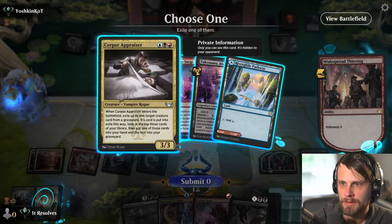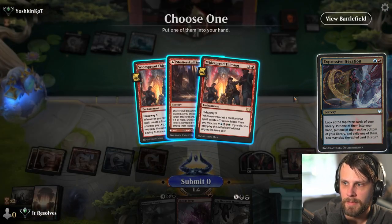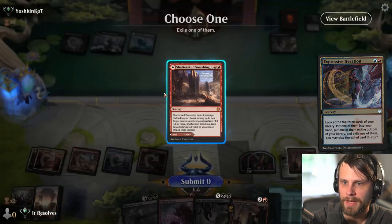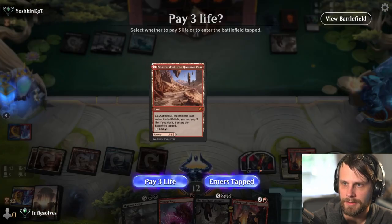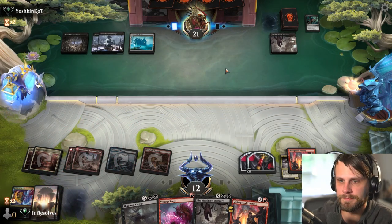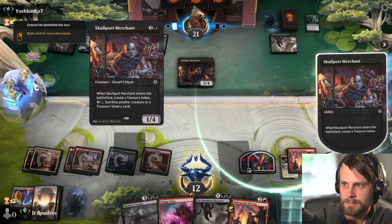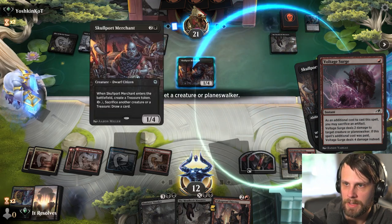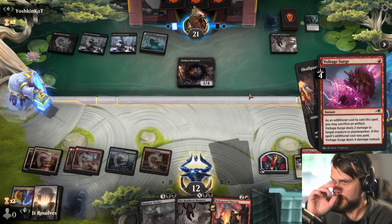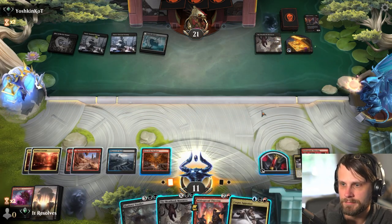I guess it's just the Appraiser - it's not that great, but it's something. We'll put that into our hand, put this into our deck, and throw this out for land I suppose. This isn't a very exciting game, is it? Not a whole lot's happening. I'm going to do this before they can draw. Let's go ahead and sack this - I just don't want them to have anything on the board. I know we have Shadow's Verdict which exiles it, but I think this is fine.